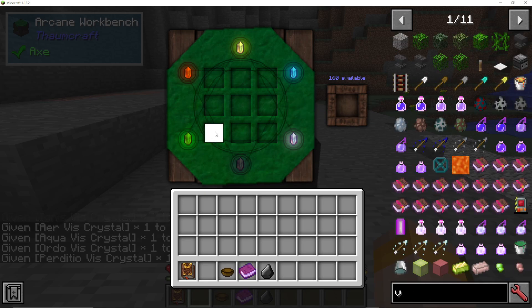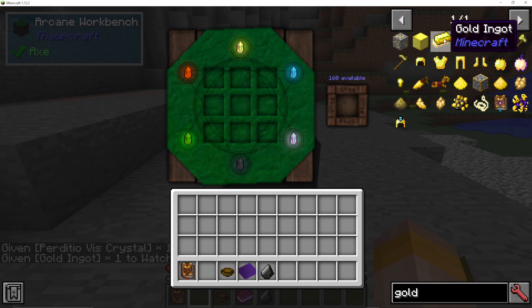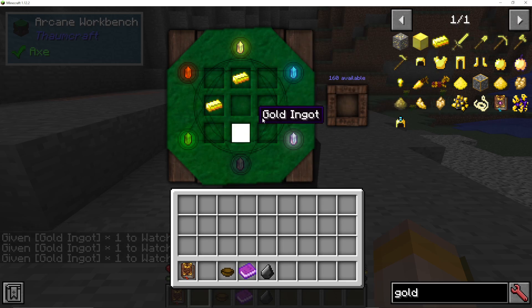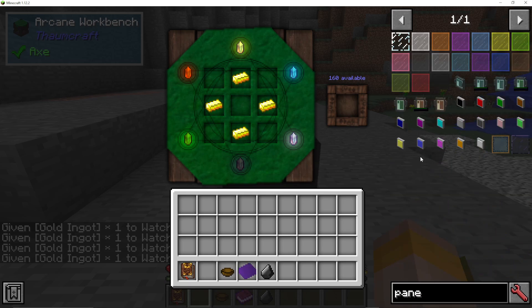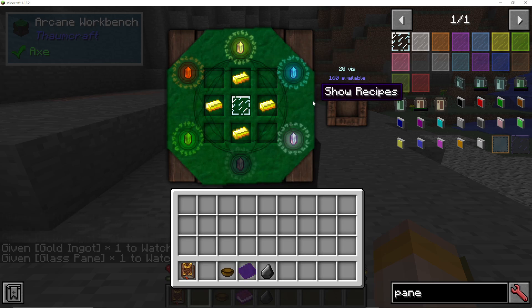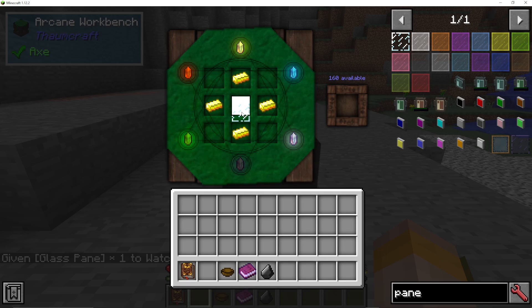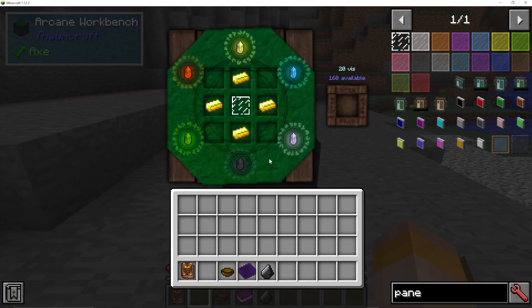Then we need to put our recipe in — it's basically like a Crafting Table. We're going to put some Gold in: one, two, three, and four. And then a Pane of Glass, like that. What you'll see is it will all light up because the recipe is complete. If I take one of the crystals out, it will not work — and that shows you that you have the correct recipe.